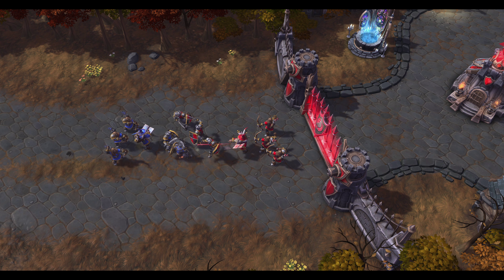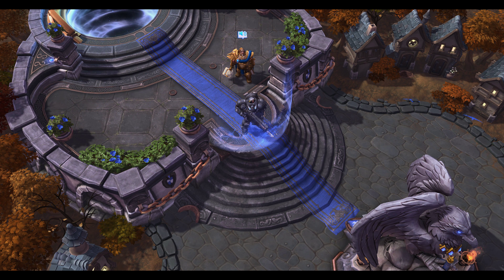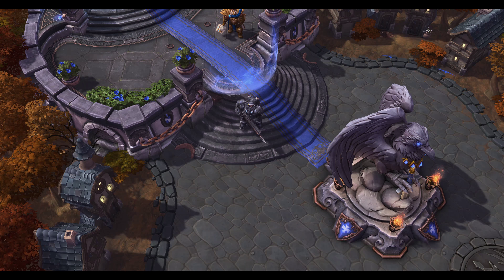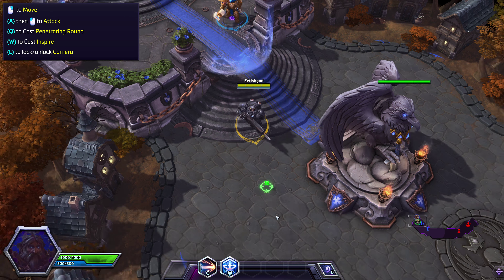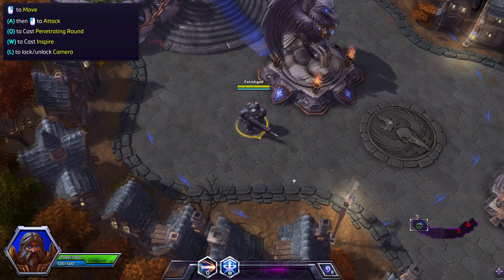If you're going to take on Diablo, you'll need to make the most of your abilities. First, try out your penetrating round against Diablo's undead. That's it — using your abilities will deal more damage than your basic weapon attacks.